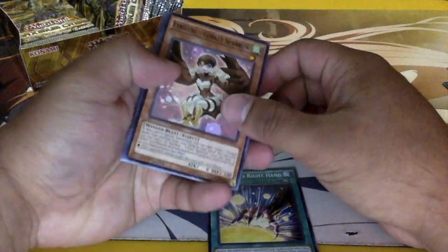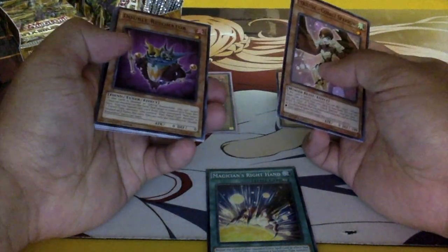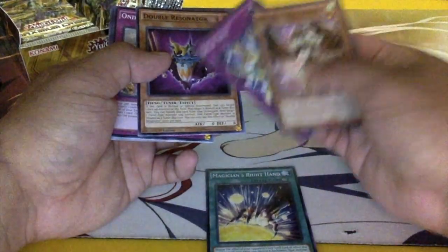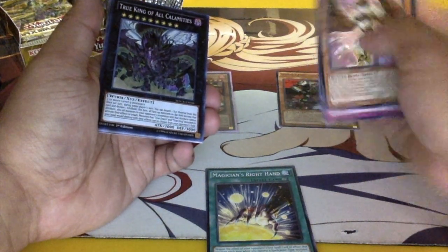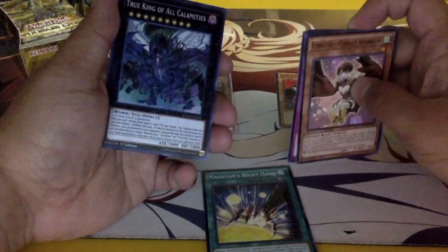I wanted to make Dracos because they just seem really interesting and really good. Wow, double Resonator — another Resonator card. Speedroid Rubber Band Plane for the rare, and — dope — I was planning to run this: True King of All Calamities. Really good card.